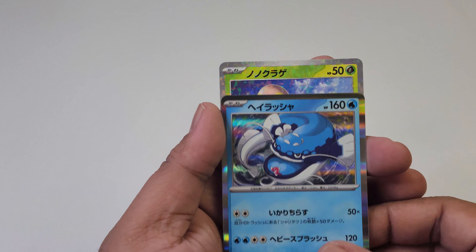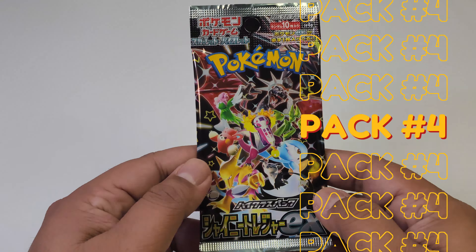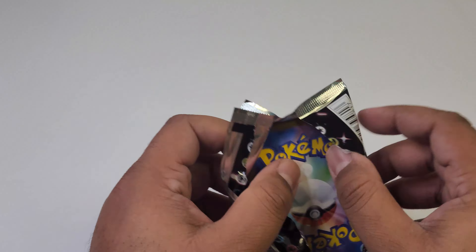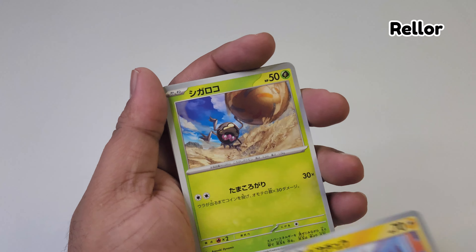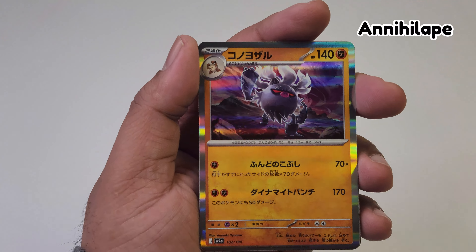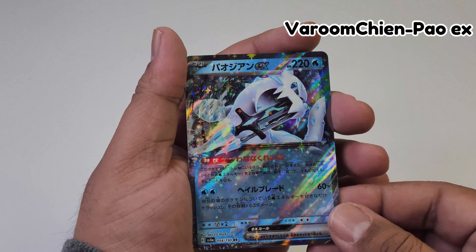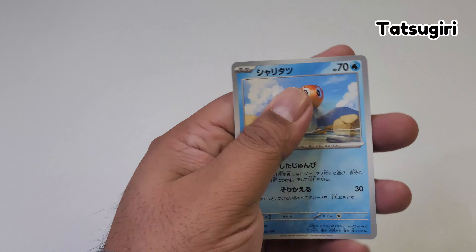We got Wigglytuff. Let's jump into our fourth pack — some surprises it holds. It's very tough packaging for these ones. Starting it off with a Pikachu. Lots of cool holos. Penny — Tetris design in the back. Our nice EX. Definitely looking forward to our gold card.